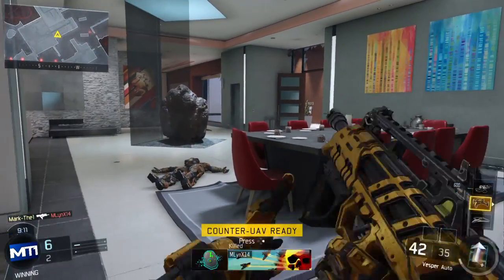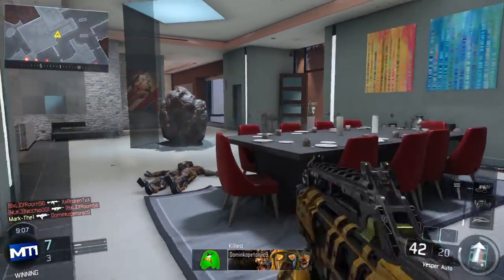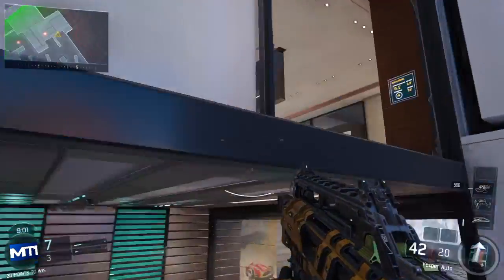Just play one spot on the map and stay there, rotate around it. Outer is available, I see the camera. MUAV MTL, 50% death.